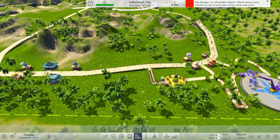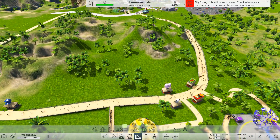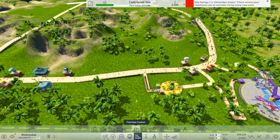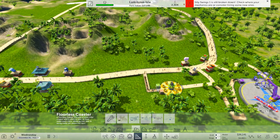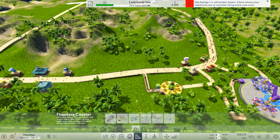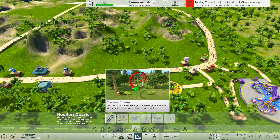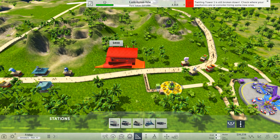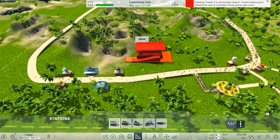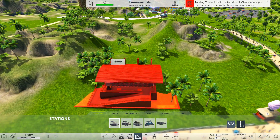My idea was that the station would be here and it would utilise this canyon in some way. I think what we're going to do is probably a floorless coaster. There are ones here that are already pre-built, but I don't want to put a pre-built one in — we want to make our own. I mean, what is a coaster builder for? Building coasters, surely.